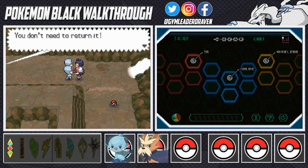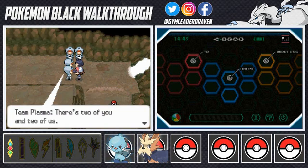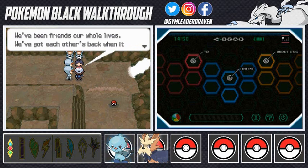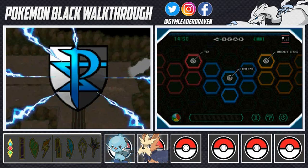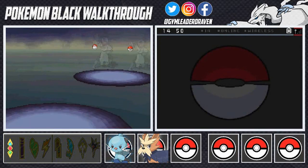There's more of them! Two Team Plasma grunts challenge us to a double battle — two of them versus two of us. They say they'll show their combined power. Cheren says: 'Draven, we've been friends our whole lives — we've got each other's back. Let's show them how it's done!' I tell him, 'I don't know about you Cheren, but I'll show you how it's done — I already evolved my Pokemon!'